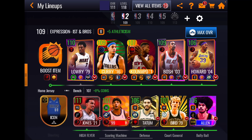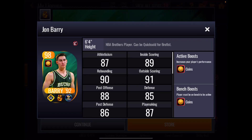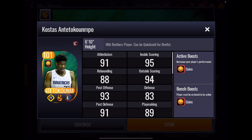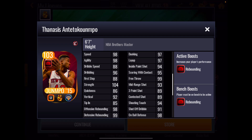Let's take a look at the stats. The NBA Brothers promo works like this: you spend cash to get points, you spend coins to get points, and you can sell for points — John Barry, Brent Barry, Costas Antetokounmpo. You cannot sell for points for Thanasis, and he has a plus four rebounding boost to position.